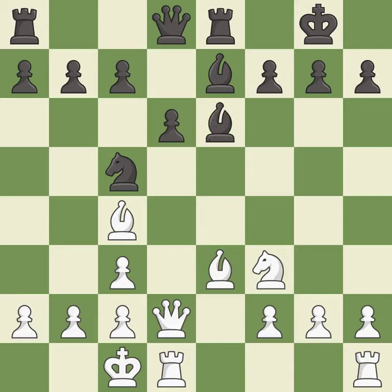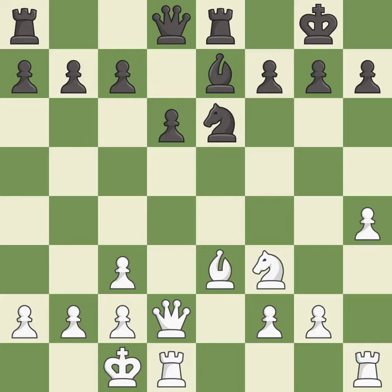An exchange of pieces of equal value is offered — it is best. After all captures, this is an equal trade. A very strong follow-up play — it is excellent. This connects the rooks, which helps them coordinate together in the future.